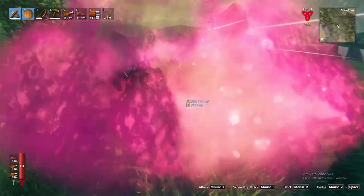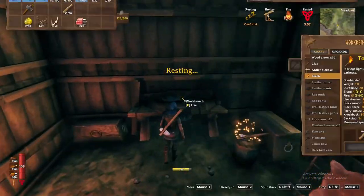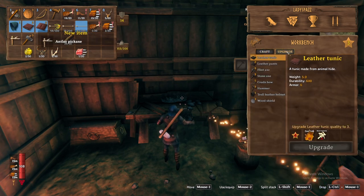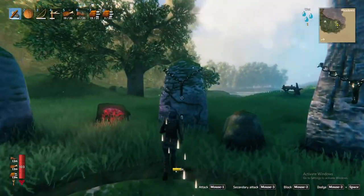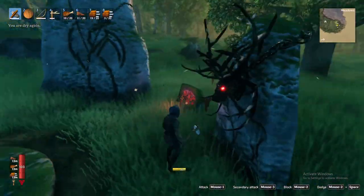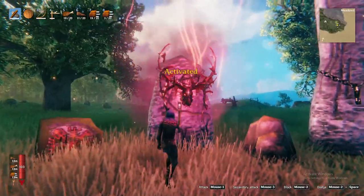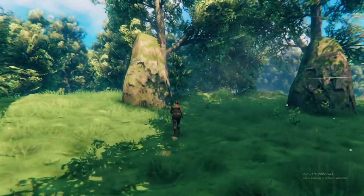Once defeated, Eikthyr will drop the Eikthyr trophy and hard antler. Use the hard antler at a crafting table to craft the antler pickaxe, which will be critical for progression in the black forest. And lastly, place the Eikthyr trophy on its corresponding sacrificial stone where you spawned at the beginning of the game to unlock his forsaken power — this power will allow you to reduce stamina cost of running and jumping by 60% for a few minutes.